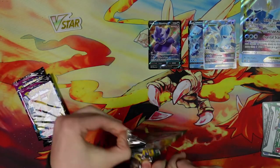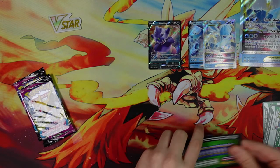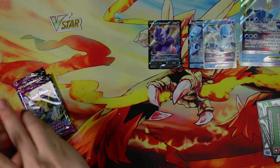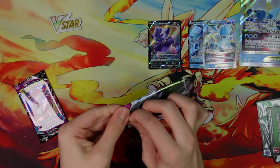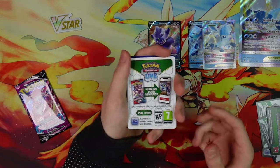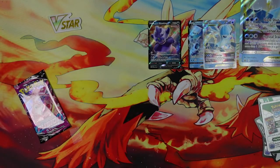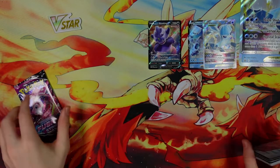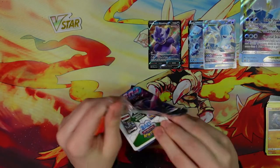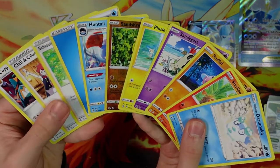Second Evolving Skies pack — it's a green, not the best, and nothing really good in that one. First Fusion Strike pack, hopefully we can get something good from this one. It is a bad one — it's kind of hard to tell the difference because now white ones are bad and black ones are good, based on the outline on the third part of the pack. We have another white outline and nothing good from there either.